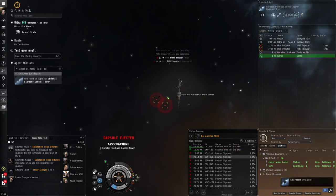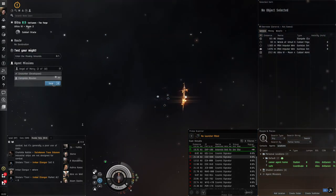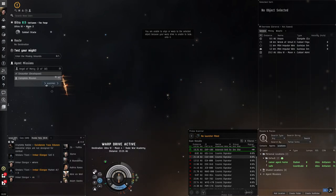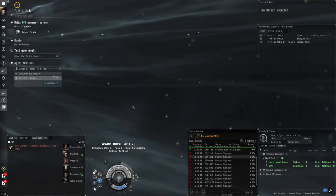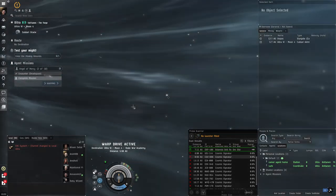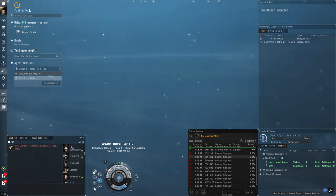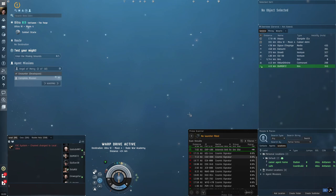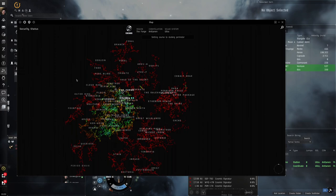We got killed going to this station. What makes wormhole space unique is the local chat — in normal space you can always see everyone who's in local, but in wormhole space local shows nothing. This makes it extra spooky because you have no idea who is in the system. In null sec, low sec, or high sec you always have an idea of who could be out there to get you, but in wormhole space anyone could be there and sneak up on you when you least expect it.